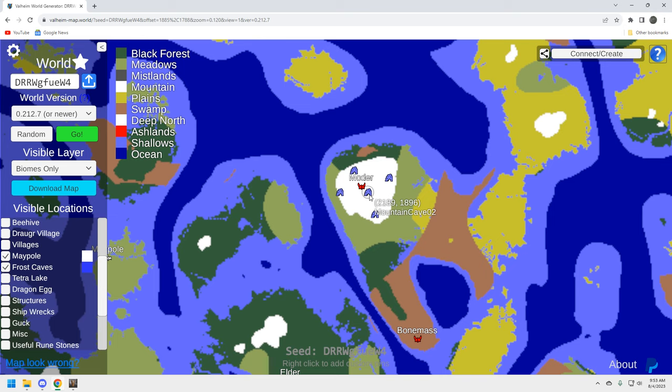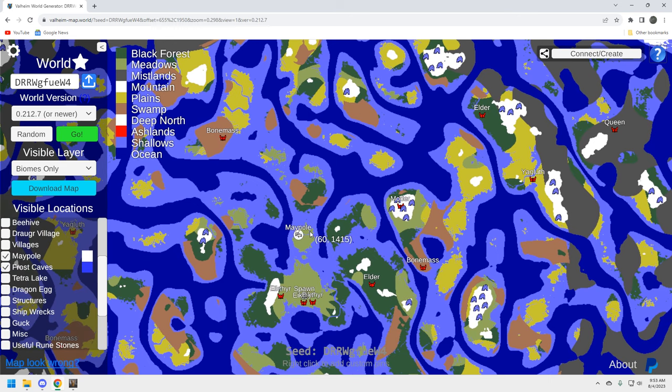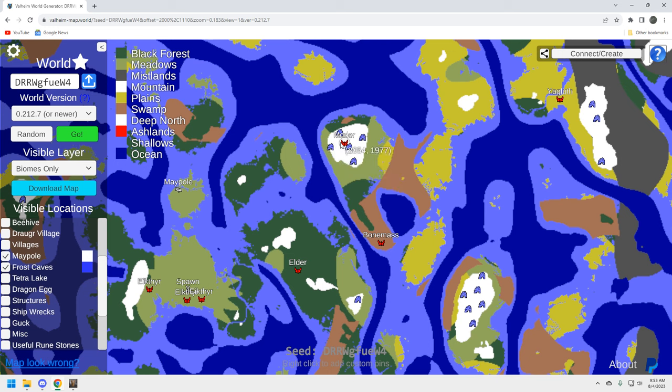If you get really hurt, you can duck into the frost cave and regen. You can also drop materials at the entrance that you may need for the fight, and build a portal right there — if you die you can portal back. Five frost caves should be enough for a solo playthrough or even a duo; if you're on a server you may need to explore a bit for more materials. It's a decent Moder location.